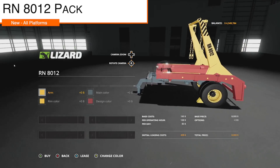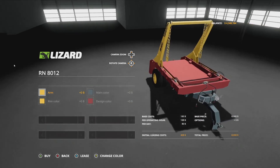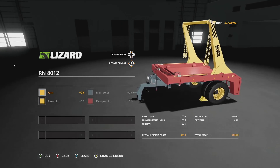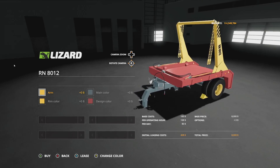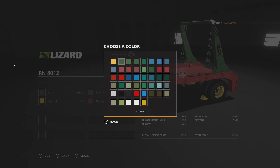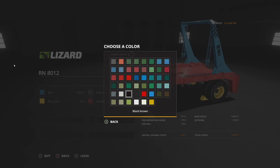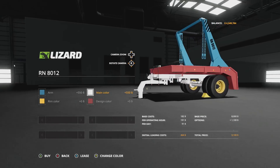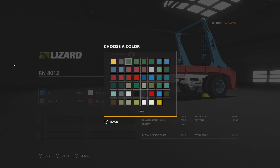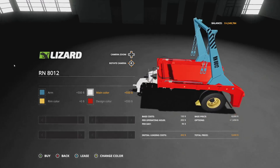Next we have the RN8 or 8012 Pack — this includes a carrier arm, some skips, and tanks, and it is manure system ready. You can change the arm color using a unique color palette. Let's go with a little baby blue for the arm and white for the frame. The arm picks up the skip and tank and brings it back up.